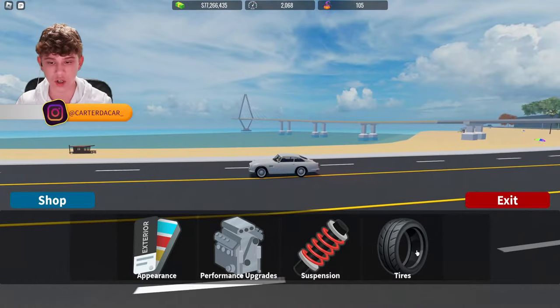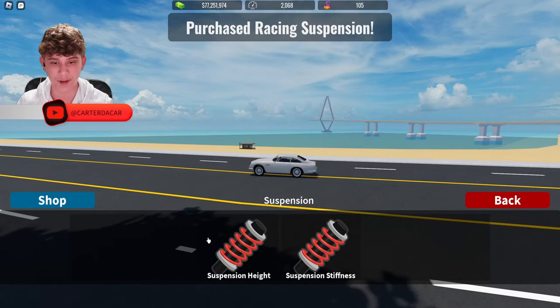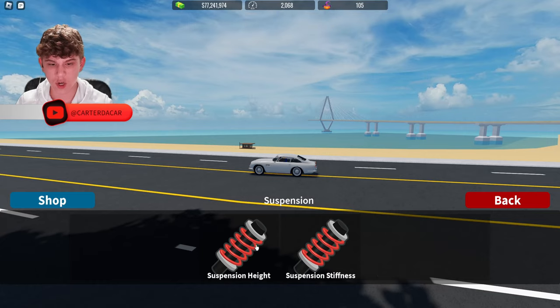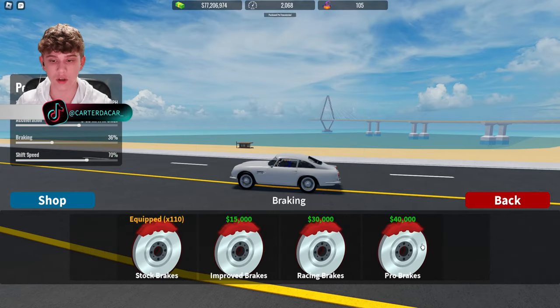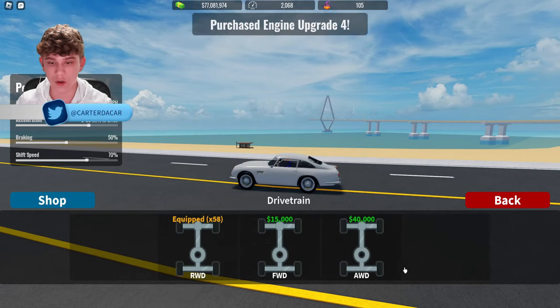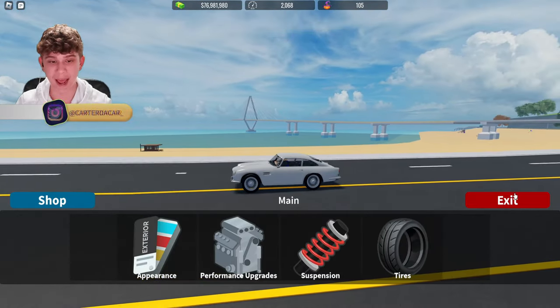Let's go ahead and start with our portable garage here. Let's go ahead and get this car maxed out, because if James Bond had this car, he would definitely have the max upgrades on it. So we're going to go ahead and max it out. I don't think the suspension height would be changed, so we're going to leave it at stock height. Performance upgrades — we're going to get all the performance upgrades. We need that stage four engine, all wheel drive for sure, and a supercharger. Now this thing is maxed out.